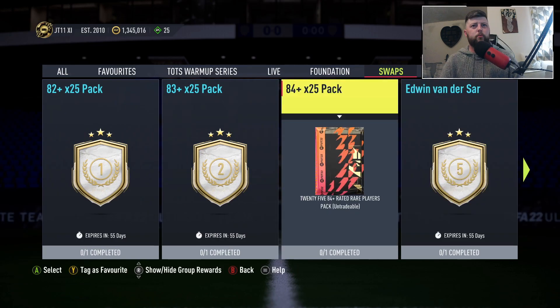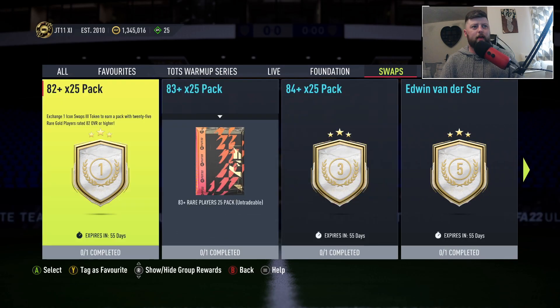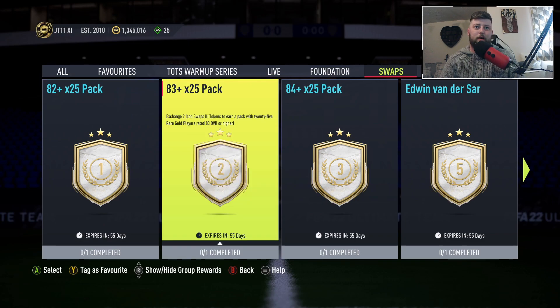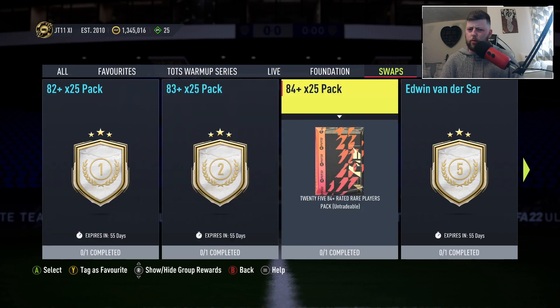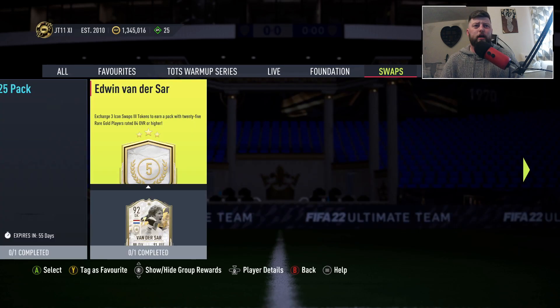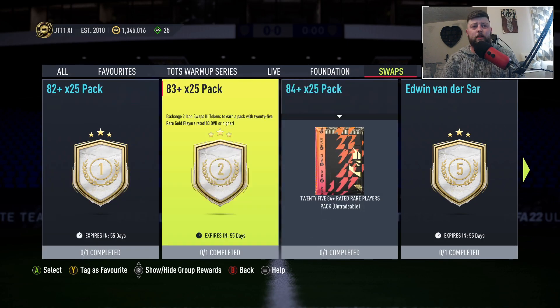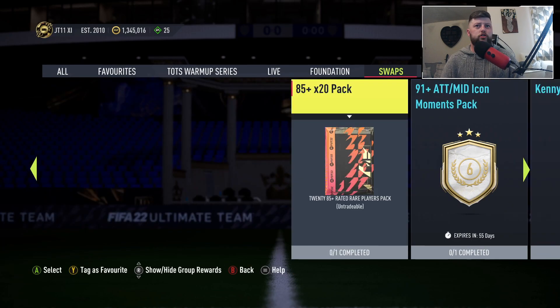If you want to get all of the packs you need 11 tokens, so you are going to have to miss some. With nine tokens you can do either the 85 and the 84, or the 85 and the 82 and the 83. You do have to miss either one or two of the packs until next time, depending on how many tokens you have.